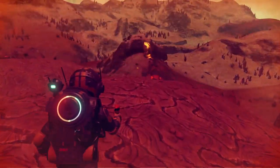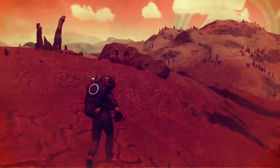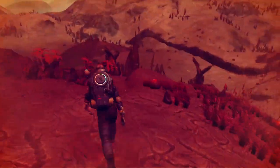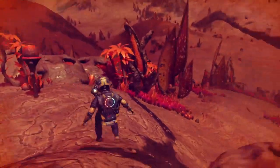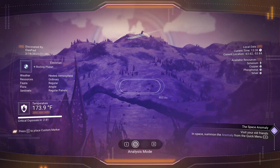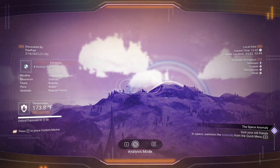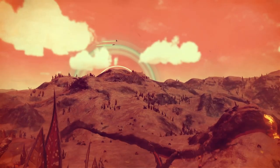Wouldn't it be nice to look over the top of one of these ridges and say, hey, look — a crashed ship! That would be awesome. But I am not going to hold my breath. I have gotten fortunate before though — stumbled across some broken ships on occasion. Good spot for it over there. Hey guys, where are you headed? They're headed in the general direction I'd like to go. There should be something in that general direction.